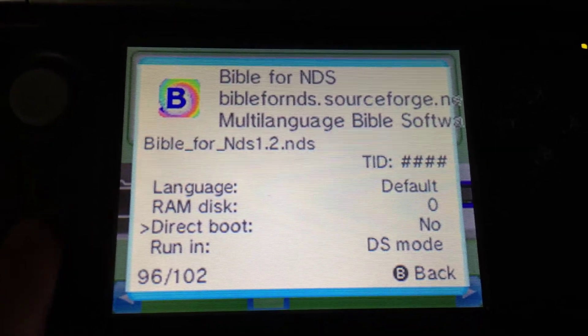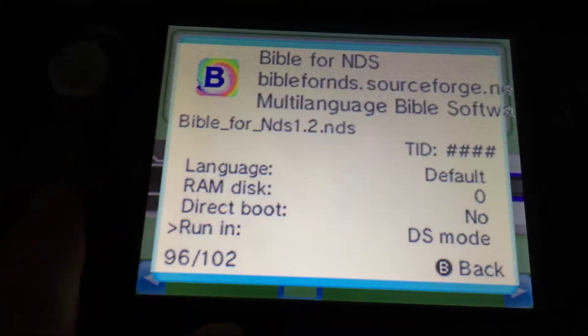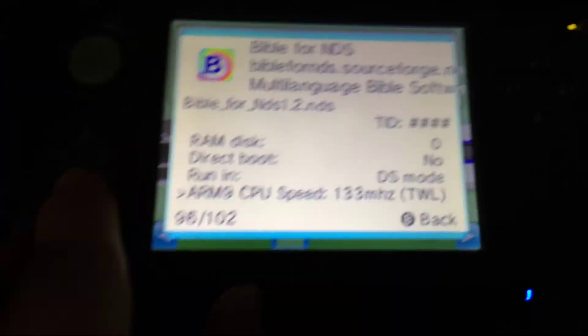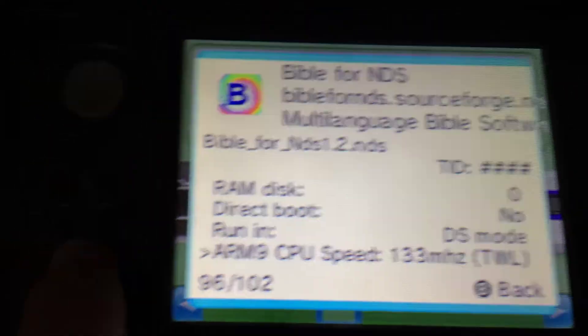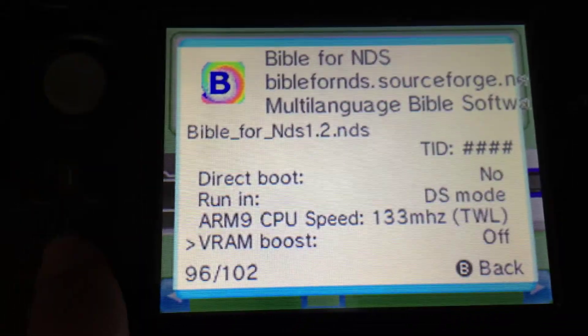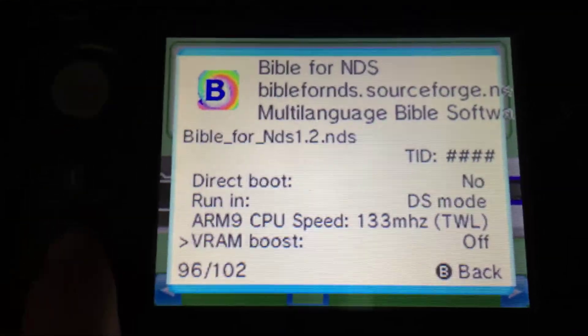Direct boot: no. Because if you do yes, I don't think it processes it quickly enough. Run it in DS mode. R9 CPU speed — it needs to be faster for it to work, otherwise it won't work. RAM boost: off, because you don't need any more.